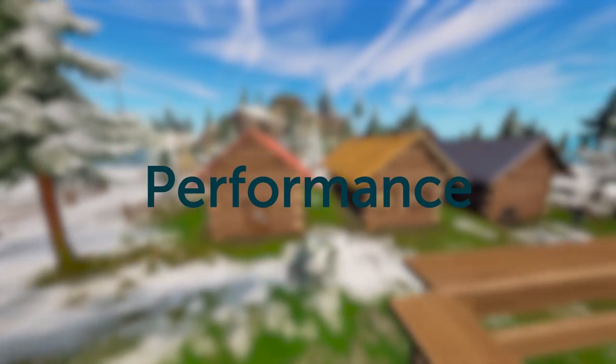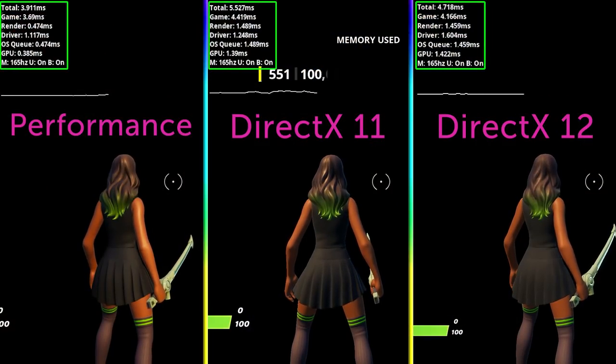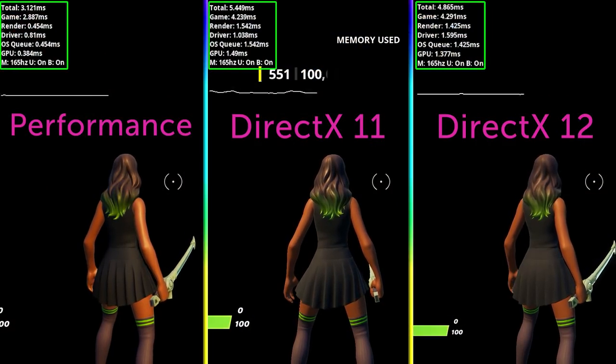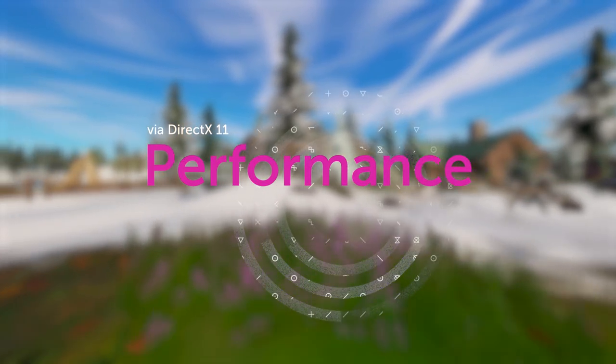Starting with rendering modes, Performance Mode is still by far the best. There's a clear decrease in input delay on Performance Mode when compared to DX11 and DX12. However, on the backend, Performance Mode still actually uses DX11 to render the game.